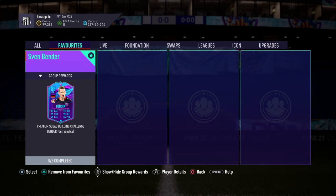Alright guys, so here's the first of the twins — we've got the centre-back, very good card, 81 pace, good defending stats.